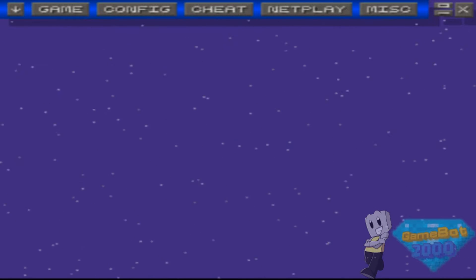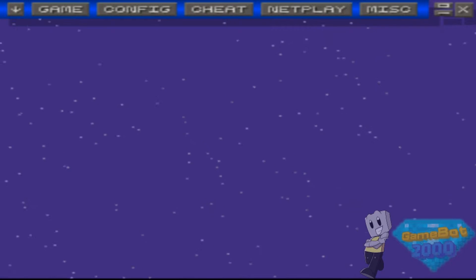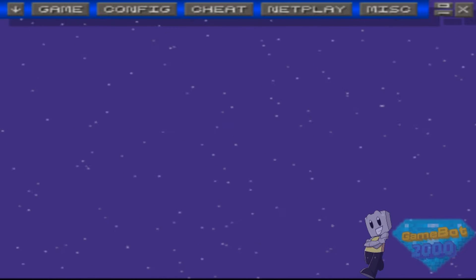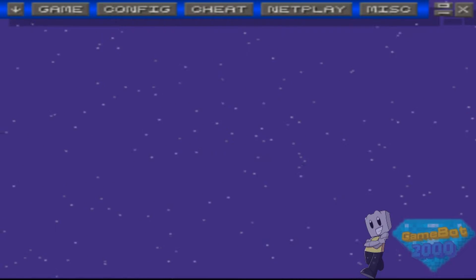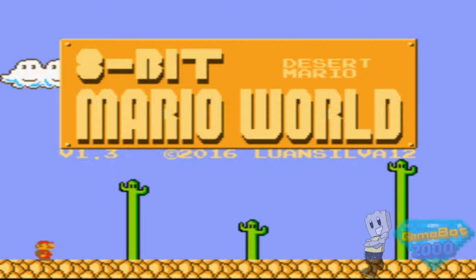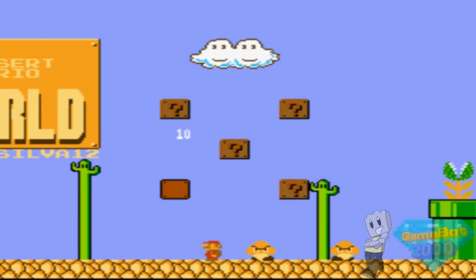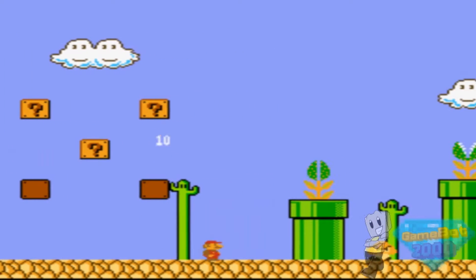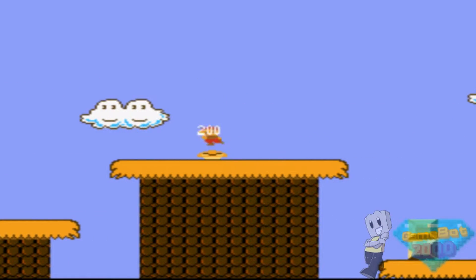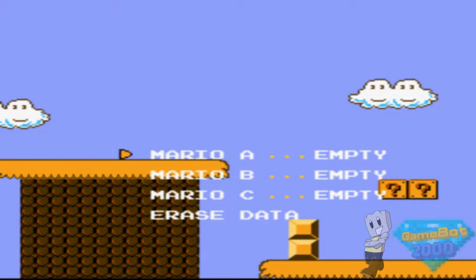Anyway, let's get on with this. I'll show you what this ROM hack is — the ROM hack of Super Mario World. I saw it and it looks really really interesting, so I thought I should check it out. The link's in the description. The website is SMW Central. This ROM hack is called '8-Bit Mario World Desert Mario' by Luan Silva 12. It's really really based off of the Super Mario Brothers, which looks really awesome to me. It has 8-bit graphics and it interests me.